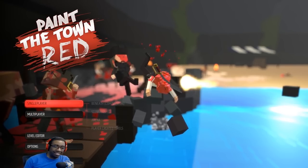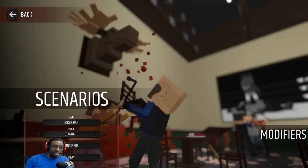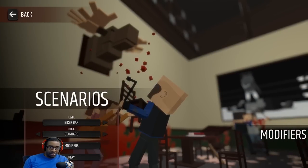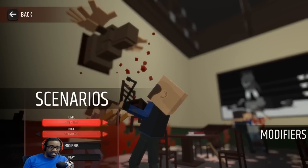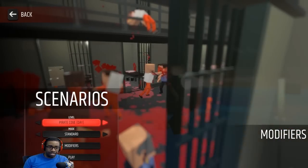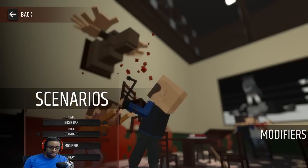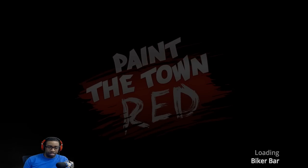Let's try the scenarios for the last part of this video. We got biker bar, disco, prison, pirate cove. I think I want to try the biker bar — let's see what this one's like.